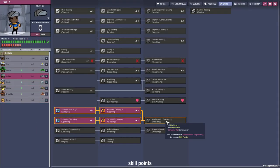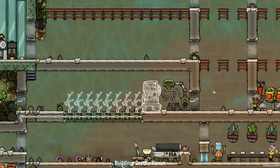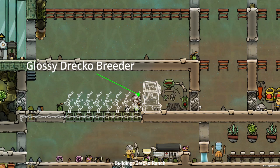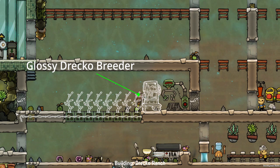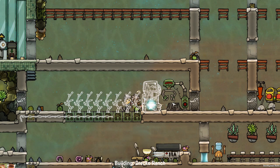Because Joshua will be our mechatronic engineer I gave him the operating skill for electrical engineering. Right next to our existing farm I built a prototype for our draco farm, which hopefully helps us convert them to glossy dracos so we can shear them and get some plastic.